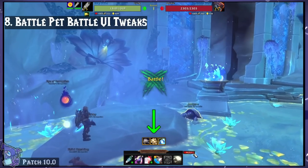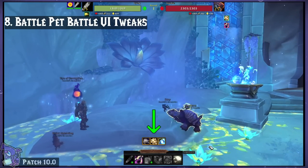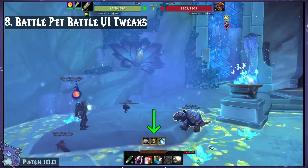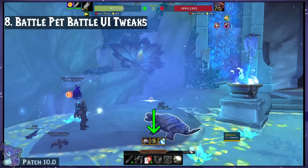Battle Pet Battle UI Tweaks does various tweaks, as the name suggests, to your Battle Pet UI. The main one I love it for is this here — it shows the abilities of your enemy pets and their cooldowns.